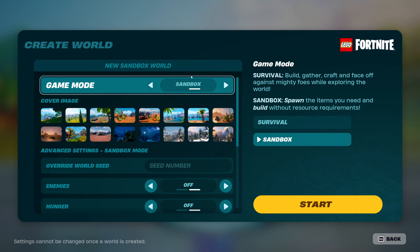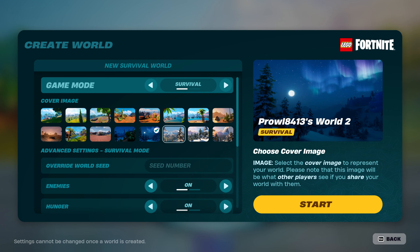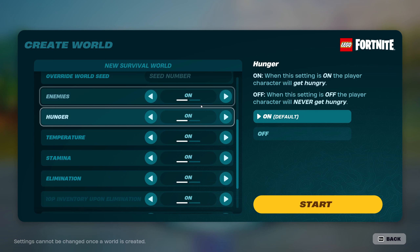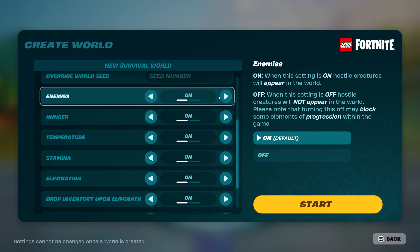Sandbox takes away the survival part of the experience more or less. There are some pre-selected seeds you can load into, or you can type in a seed number. If you put in a seed number and somebody else types in that same number, they would get that same world generation. You also have a host of options - enemies can be turned on or off, though it does say that turning enemies off can block progression, so I'd recommend leaving them on.